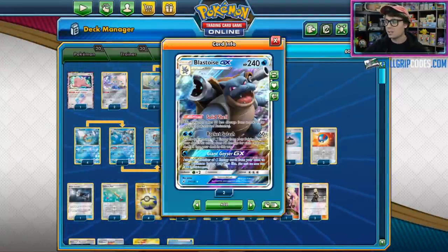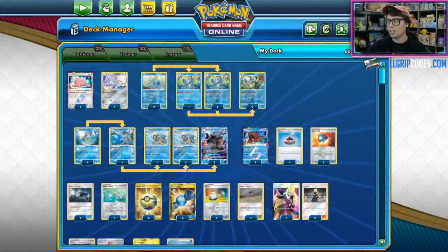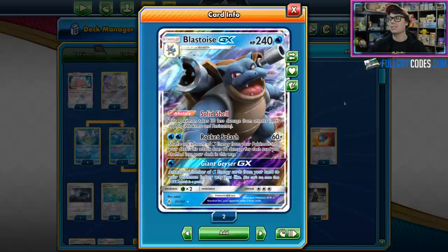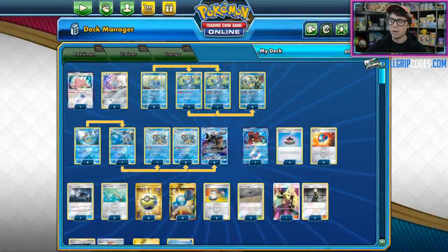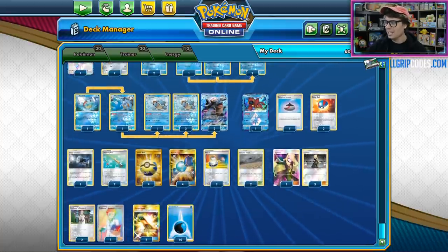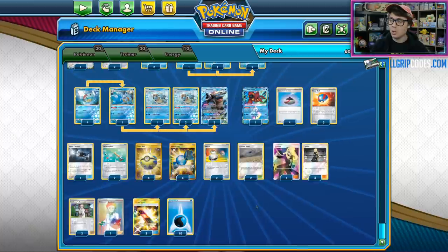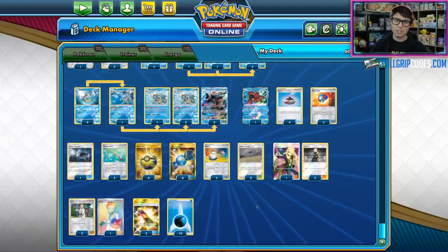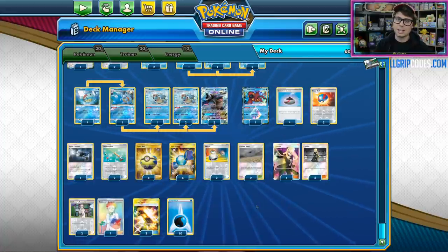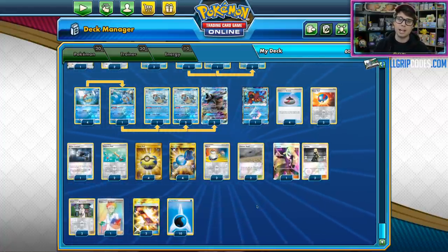Usually you'll spend your first couple of turns using Stellar Wish and Shady Dealings to help set up your Blastoises. Once you set up a couple of Blastoises and a Blastoise GX, you are able to Powerful Squall the energy into play, Rocket Splash for huge numbers, putting the energy back into the deck, and then Powerful Squall for that energy back into play again to Rocket Splash again. It's a very fun deck to play, and it was really cool to get to play this deck suggested to us by one of our Twitch users, Horsey, on Fun Deck Thursday. We got a great community there over on Twitch, and I definitely recommend checking it out.